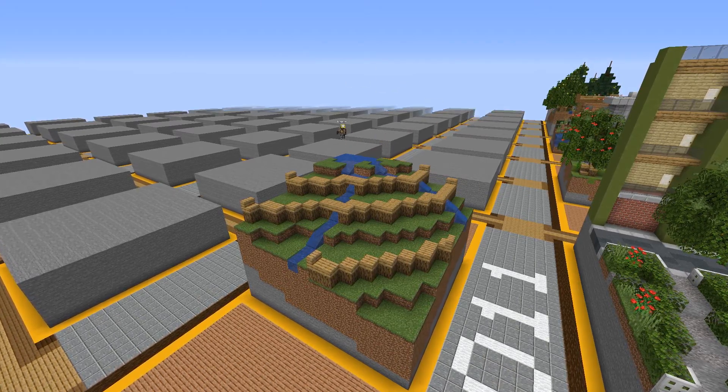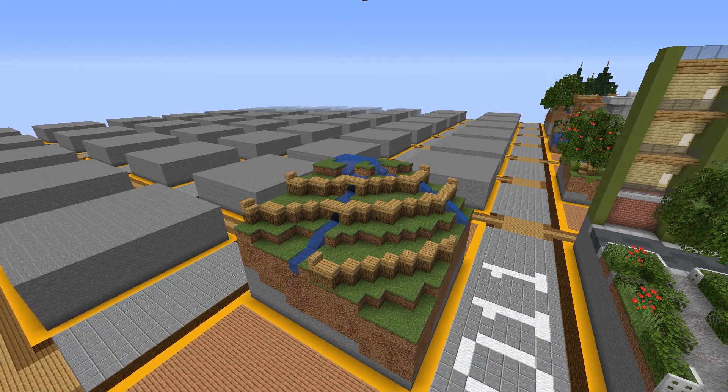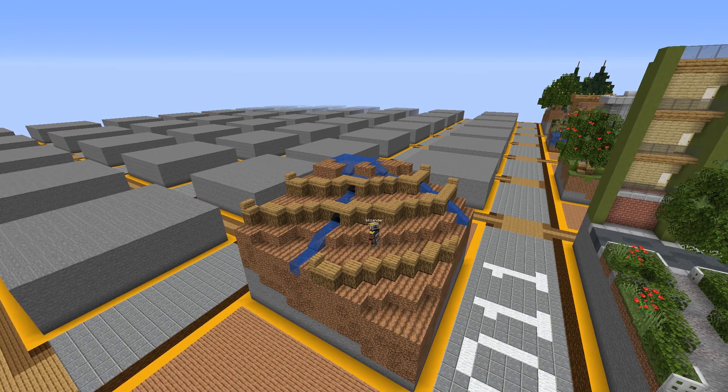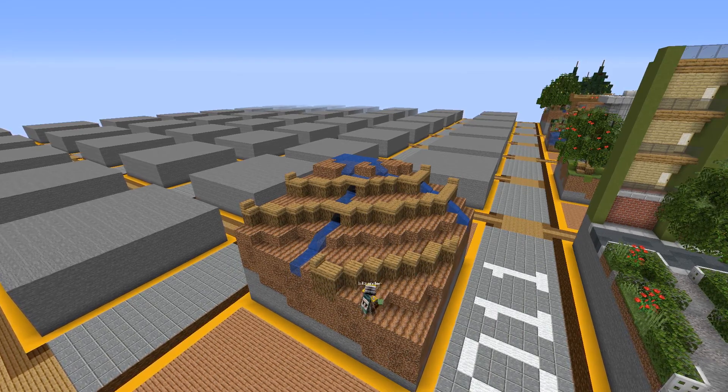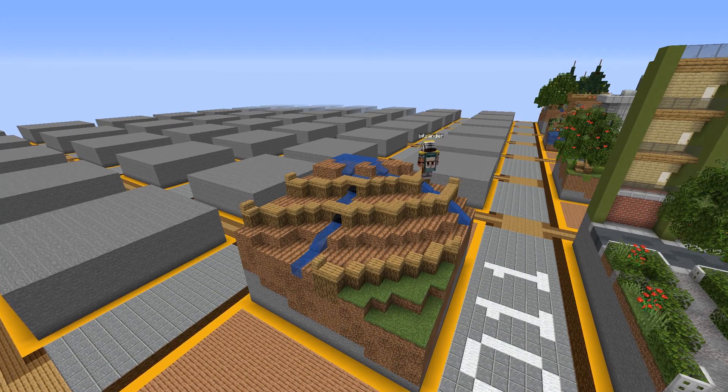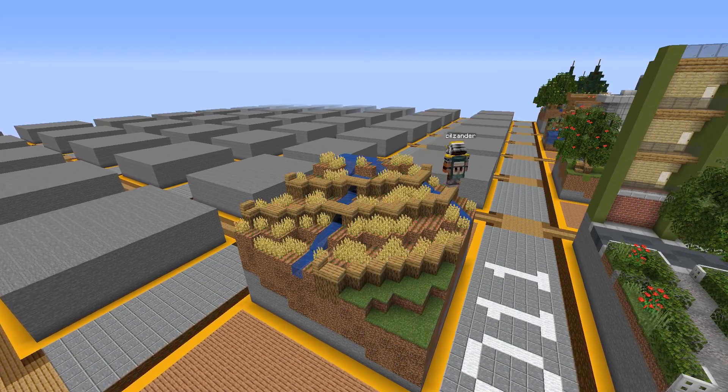So I just bring the water down and then using World Edit this time, I do a lot of World Edit stuff like bringing down the wood automatically — stuff I didn't really do before I started this series. My workflow has already improved by doing this.